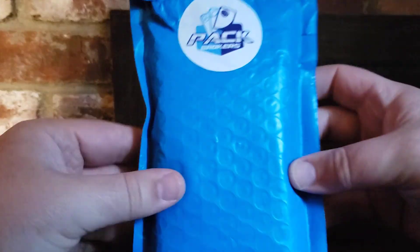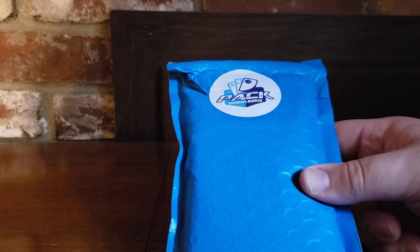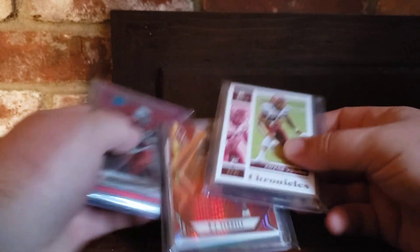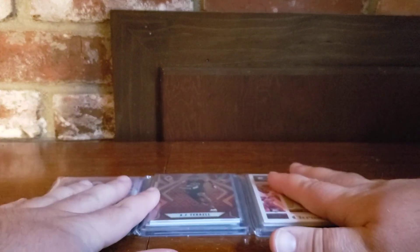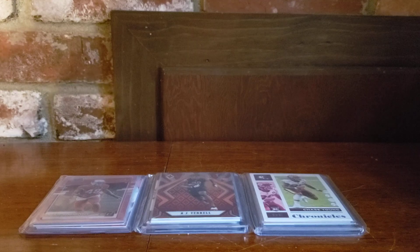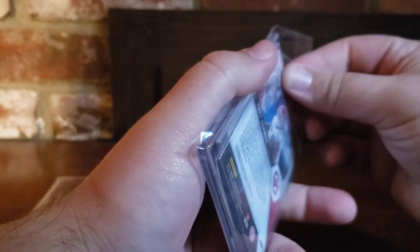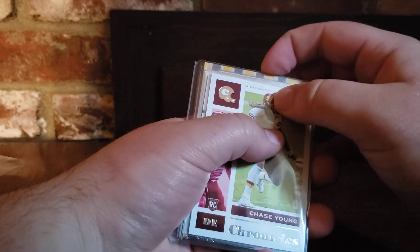One that I believe in is the Pack Brokers packs — these are the high-end ones that I did last time. They came out with some more of them, so I don't know if they changed up the hit list or if there were some leftovers. We're looking for the same cards as last time: the Lamar Kaboom, the Sam Darnold Kaboom, Russell Wilson downtown — some really big cards. Each pack comes with one to two autos, mems, and five rookies and parallels.